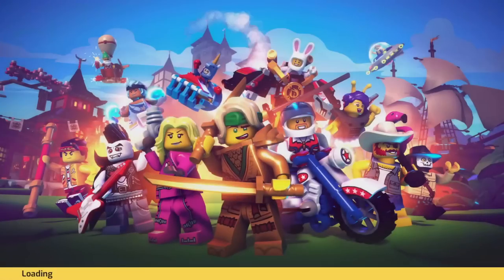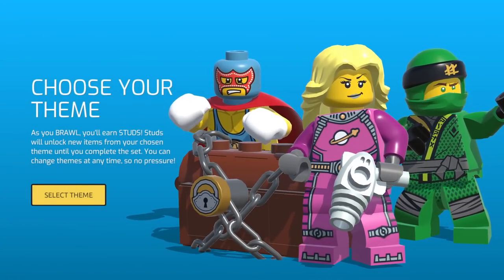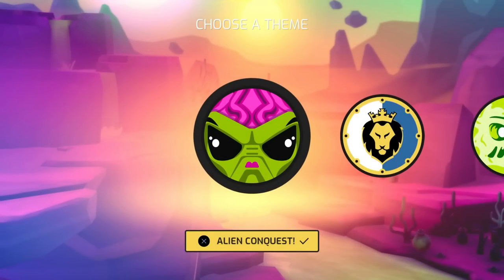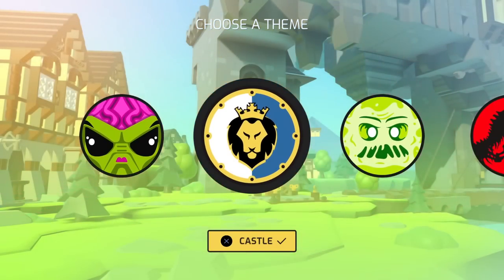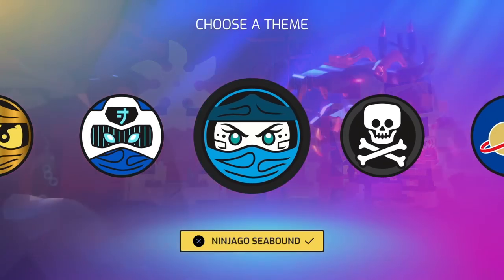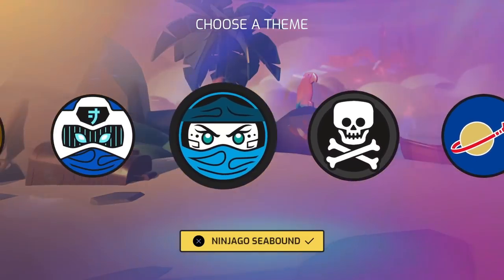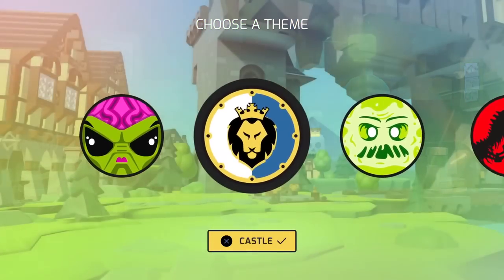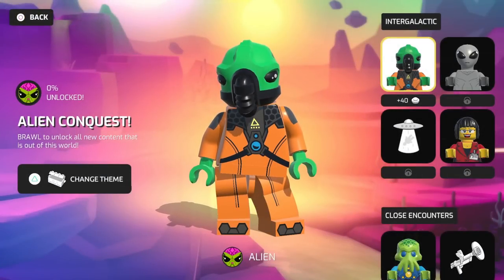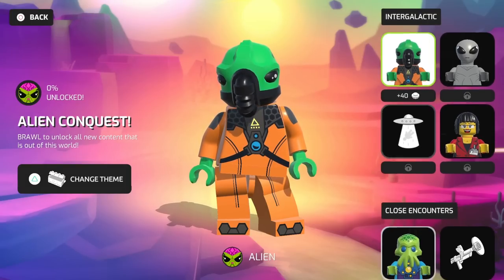So I think we're getting different weapons. As you brawl, you earn studs. Studs will unlock new items from your chosen theme until you complete the set. You can change themes at any time, so no pressure. That sounds like fun. So I can choose a different theme. We have Alien Conquest, Castle, Hidden Side, Jurassic World, Monkey Kid, Ninjago, Ninjago Prime, Seabound, Pirate, Space, Video, and Western. There's so many different themes - I like it.